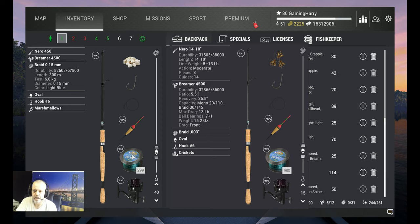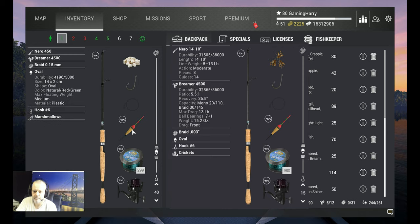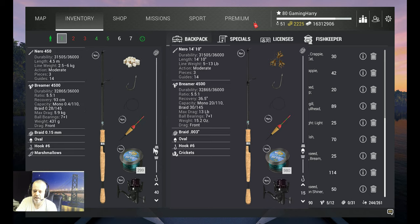I use braid 0.15, that's six kilograms, with an oval hook size six, and I use marshmallows. The depth that I'm fishing is 40 centimeters. On the right side you can see it in Imperial, guys, so for my Imperial friends that's the setup in Imperial.